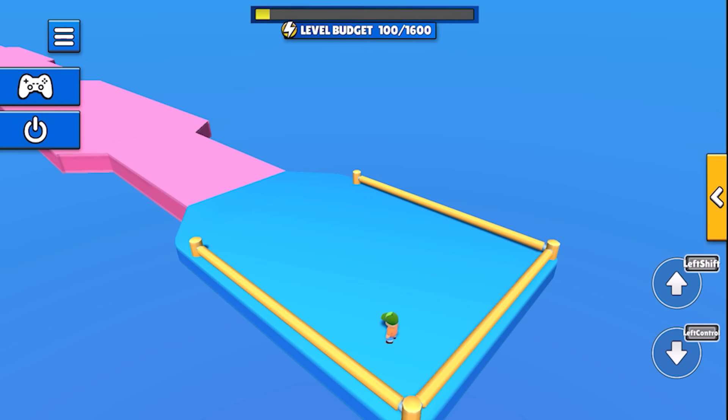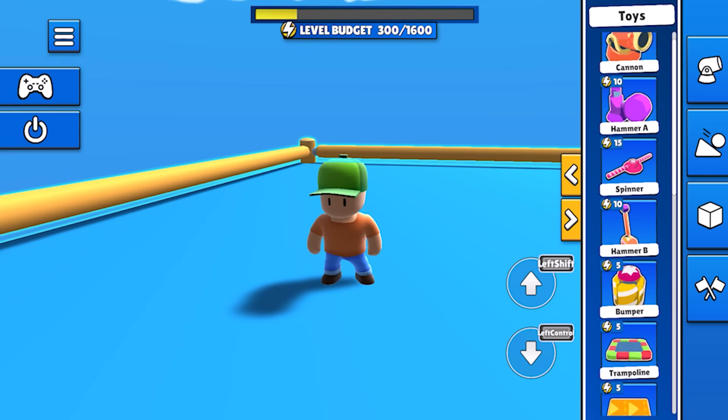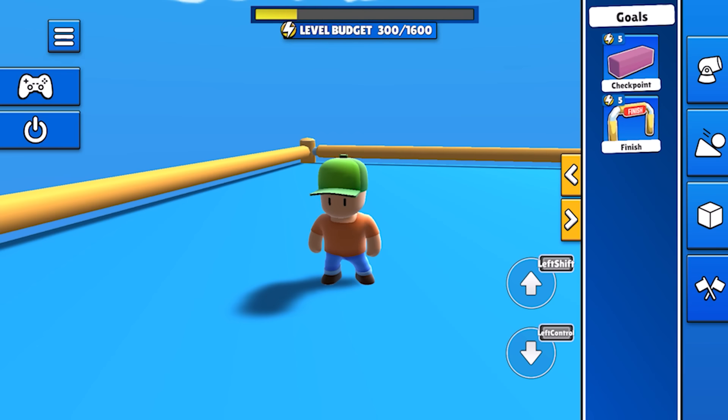In the creator we can pick a template to get started from. Each of these is a little different and gives you some pre-built context to remix or speed up creating. Welcome to the workshop editor! As you can see, we can fly around with the joystick, rotate, zoom in and out with a pinch, and move up and down with elevation buttons.